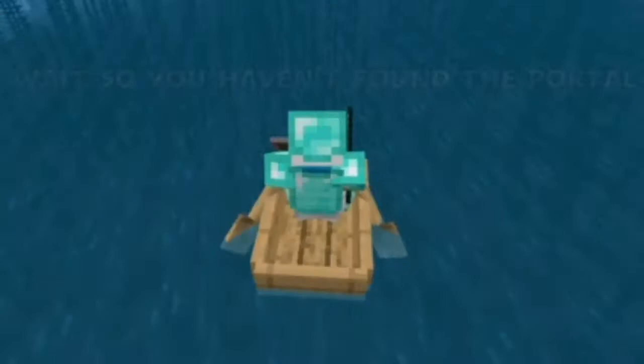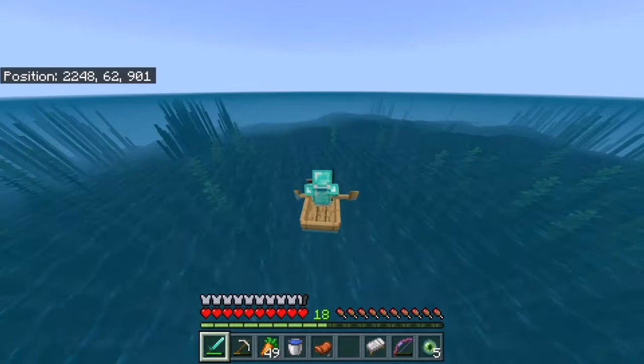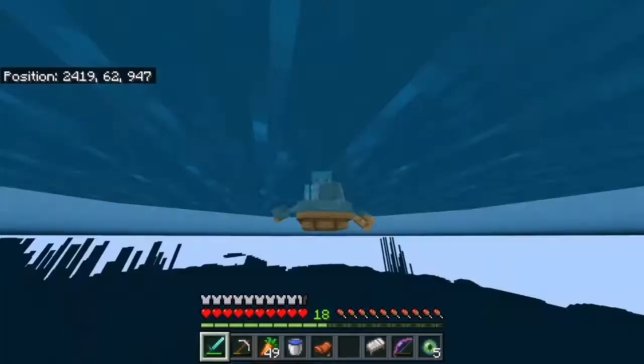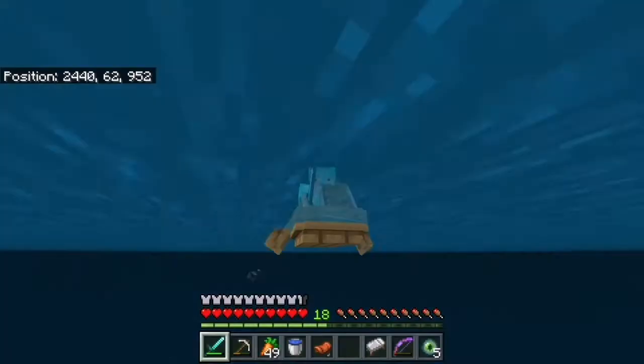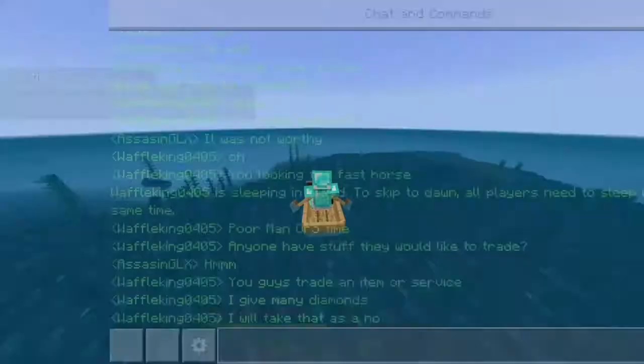So we haven't fully found the portal again yet, and we need twelve ender eyes. There's nothing in the portal frame. We need two more eyes. For those who are confused: we have five eyes of ender and only five blaze powder left. We need two more blaze powder to complete the portal, and Matthew died with all of his blaze powder — so we have to go back to the nether. And Waffle is on our tail.